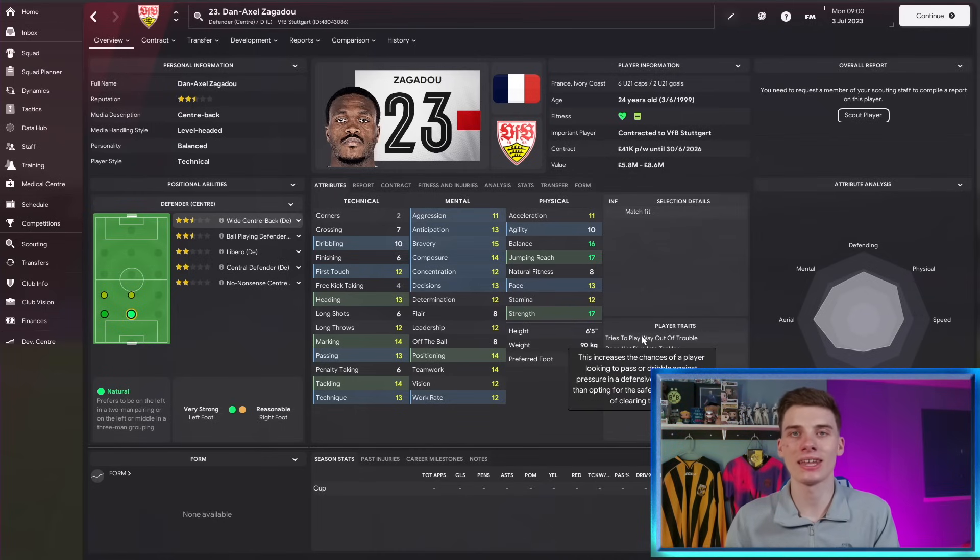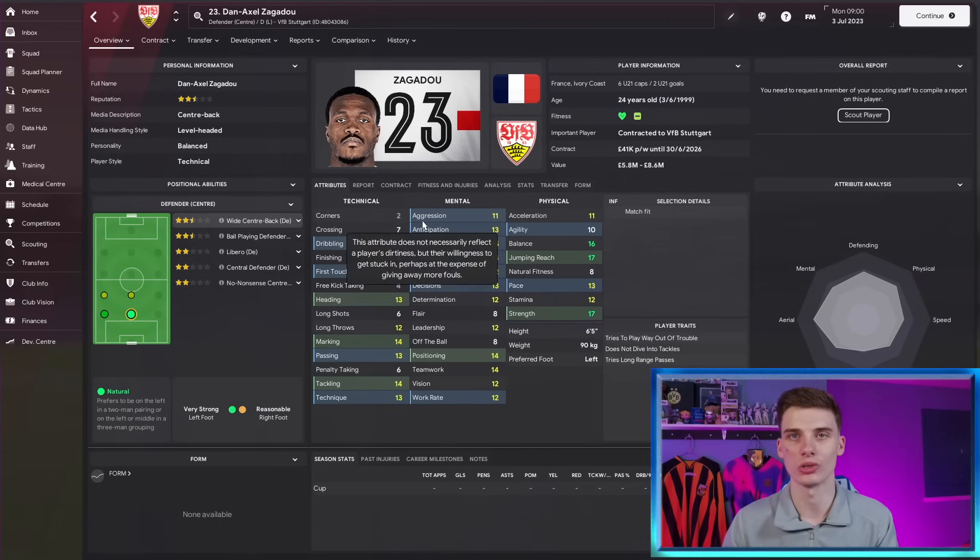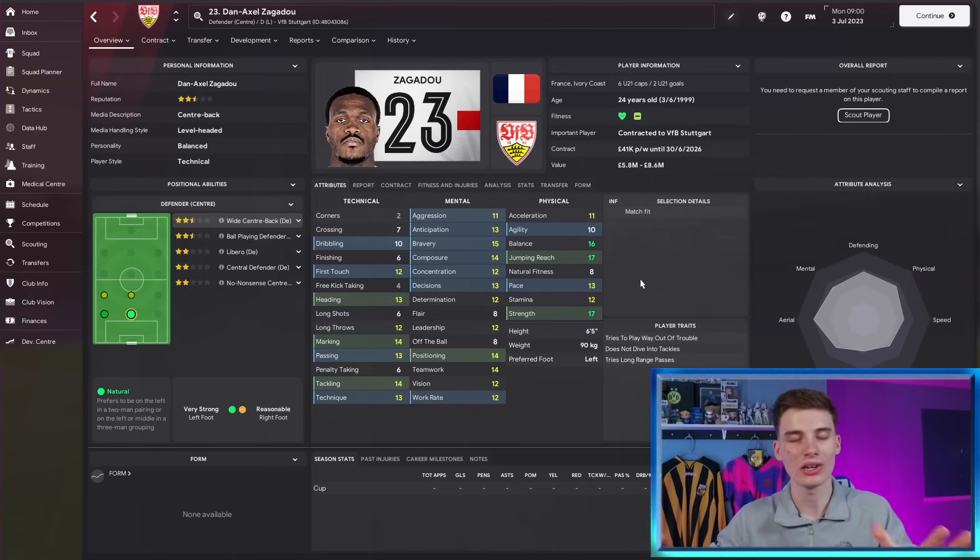My final pick is Dan Axel Zagadu, an FM legend over the last few seasons. He is a meta defender because he's got everything he needs to do well in game — strong physicals, good mentals, good technicals — and he is only worth 7 million. But before I recommend you sign him, just be aware his injury record is awful. He's got 15 injury proneness. At age 24, that doesn't bode well. His natural fitness is at 8, so those physical attributes will decline quicker than many players' would. I definitely think there are better options on this list, but as a Stuttgart defender for 7 million pounds he could play at a Premier League mid-table level. How long that will be for with that natural fitness and injury record, I'm not sure. But if you can factor that in and still think he's a good signing, he will do pretty well for you when called upon.